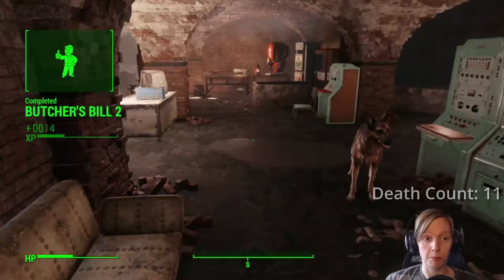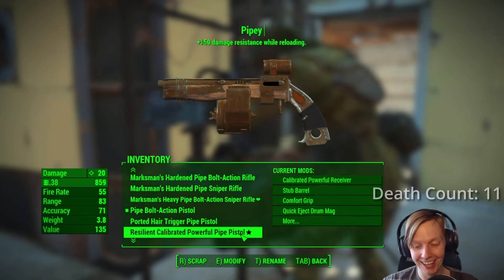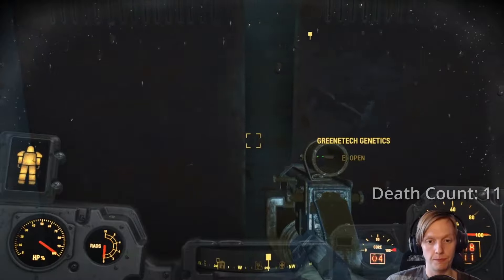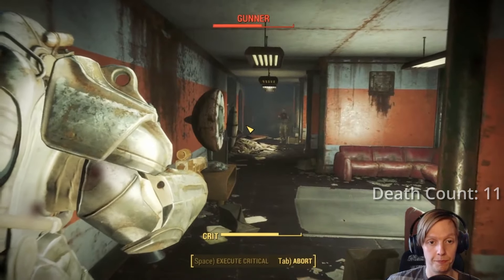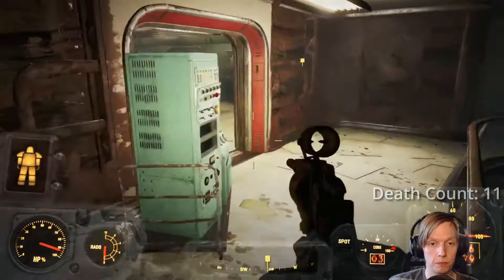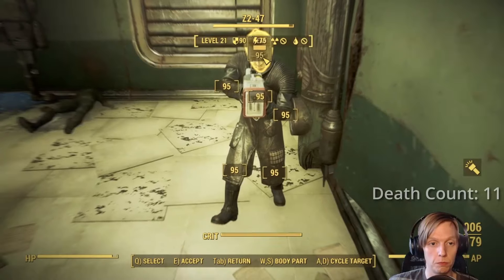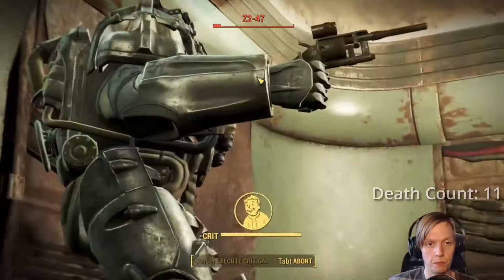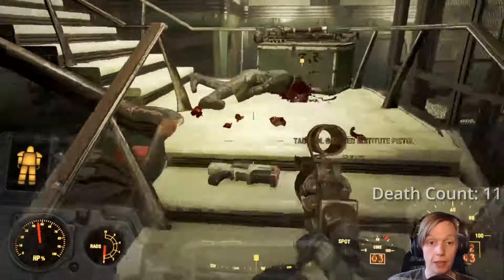After murdering the last of the little mole rats we were able to secure the safehouse which was the Starlight Drive-in. The next mission did have me kill some dogs which was super sad because one of them just looked like a normal dog and now I feel really bad. I didn't mind making the legendary raider's head explode though, but the dogs was just too much. I finally found a legendary weapon that I can actually use, though unfortunately it has probably the worst enhancement I have ever seen, considering I will immediately upgrade this to have the biggest mag possible — it's never going to use its enchantment which is so frustrating.